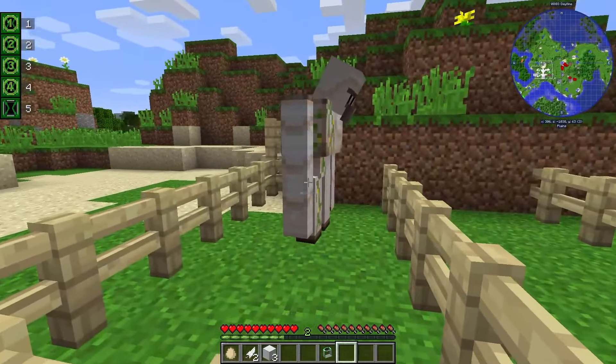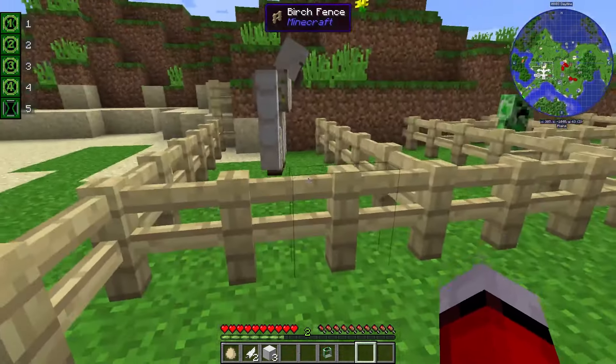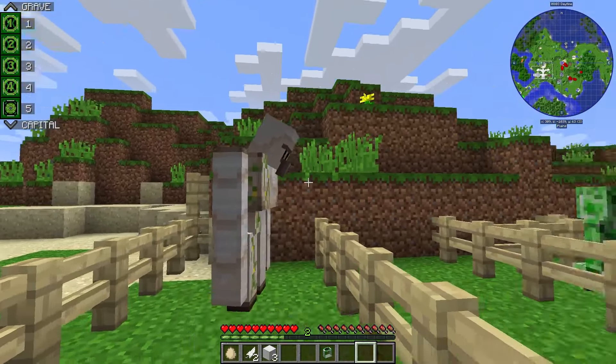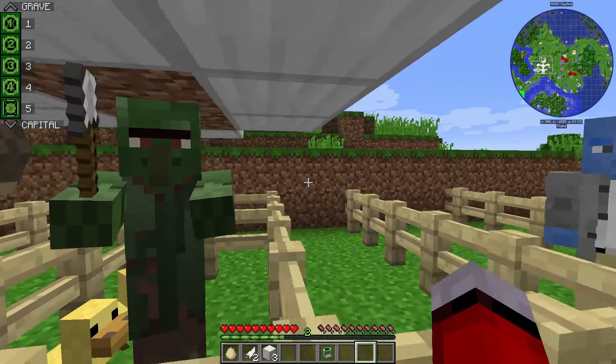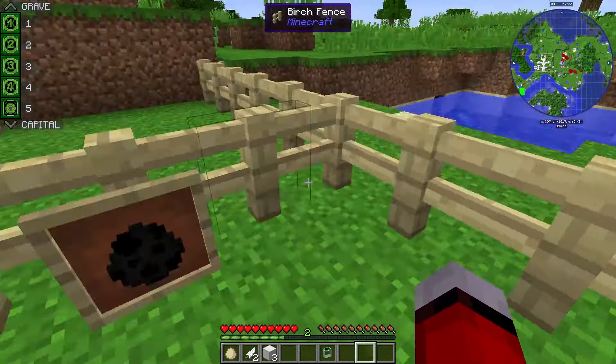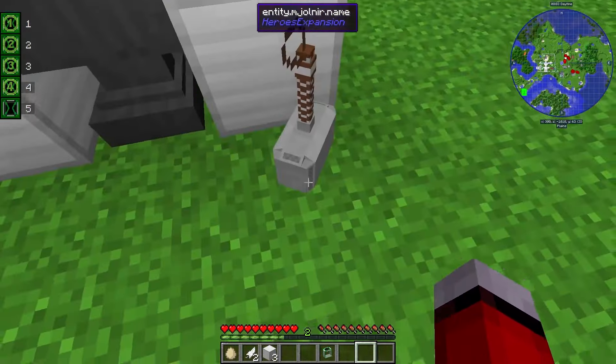First I want to go over the scan feature. These are the things you can scan with the Omnitrix: you can scan an iron golem, a creeper, a wolf, a husk, a zombie villager, and a Kree, an enderman, a Kryptonian, a fossil, and Mjolnir for an Asgardian.